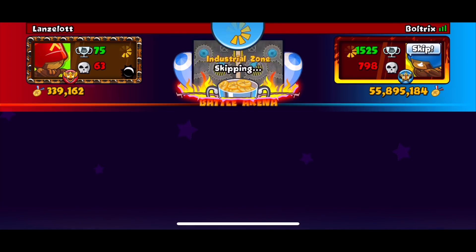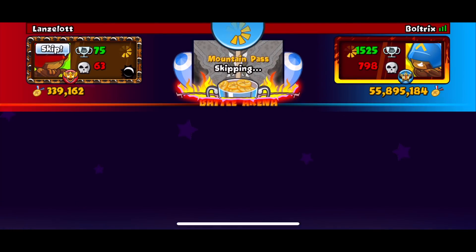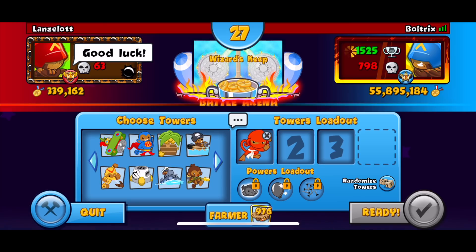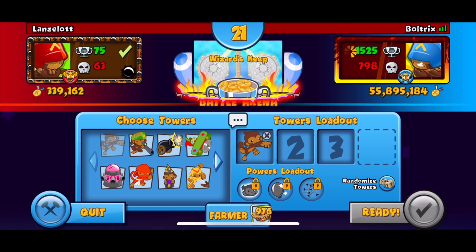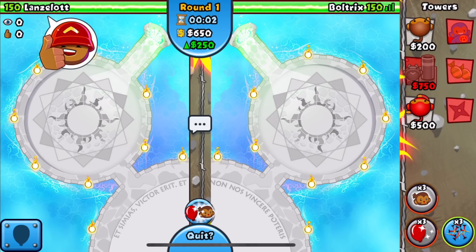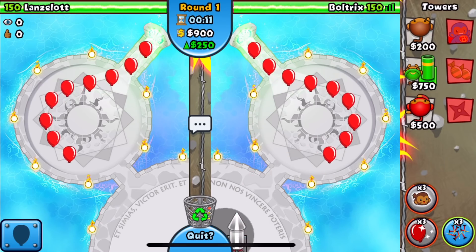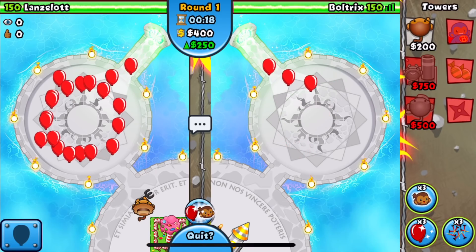Snowy Castle isn't gonna work out too well, so we skip it. Mountain Pass - yikes, not what I expected either, and he skips that too. We end up on Wizard's Keep - not the map I wanted but it can work out. I'll put the Dart in first position, Mortar in the middle, and Ninja in last position. The Mortar is super good on a map like this, so I can't complain too hard.